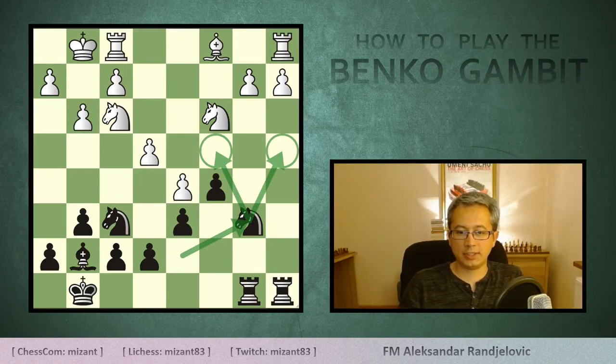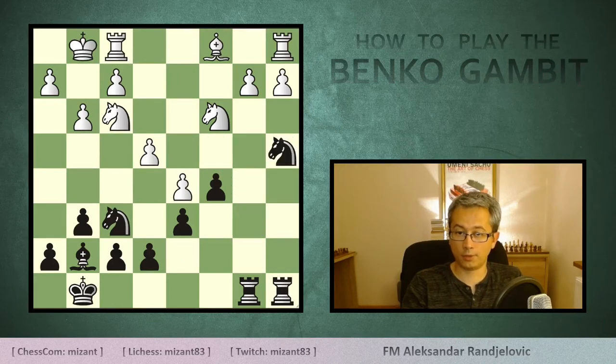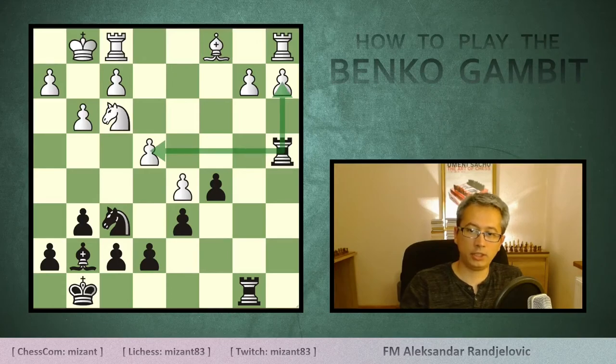Another way to go with the d7 knight is to reposition it to b6, from which it goes either to a4 or c4 — a plan we already saw when discussing the other knight. In this case, black is already winning by playing either knight a4 or knight c4. Going with a line that the computer doesn't particularly like but still provides a serious advantage of minus 1.2: knight a4, knight takes a4, rook takes a4, now hitting the e4 pawn while preparing to double on the a or b file — according to Stockfish, black is clearly better.